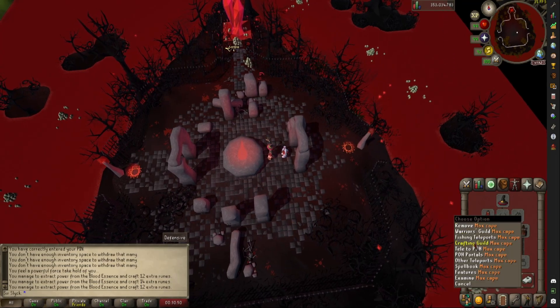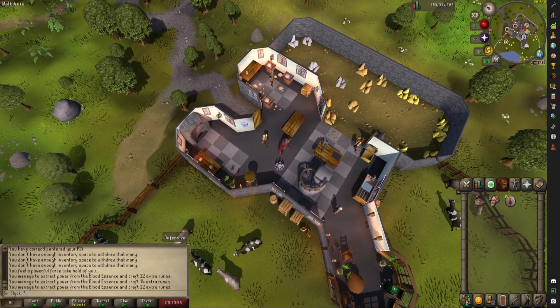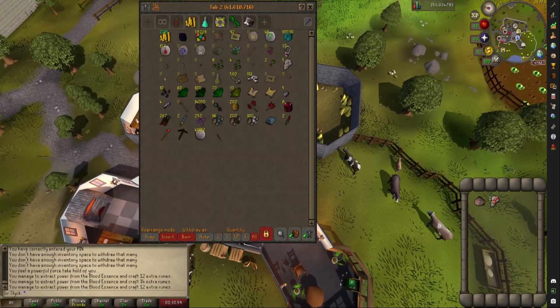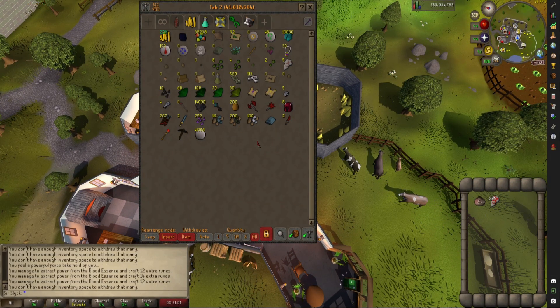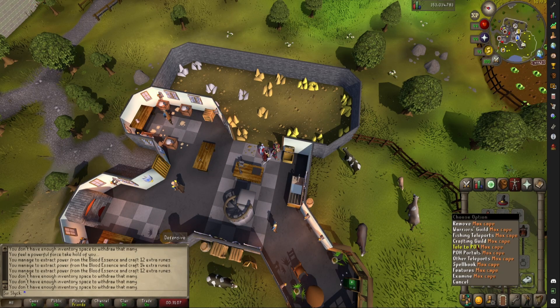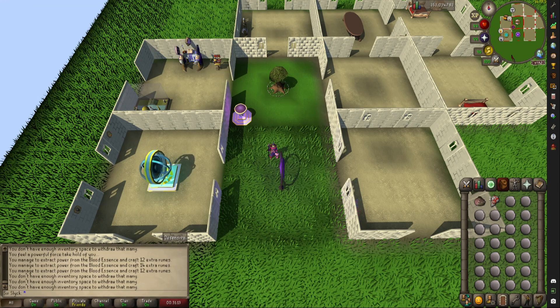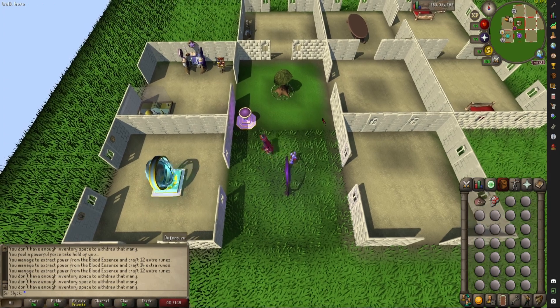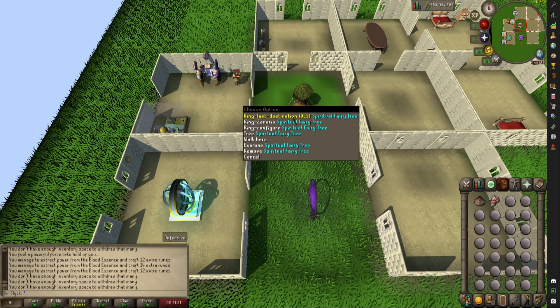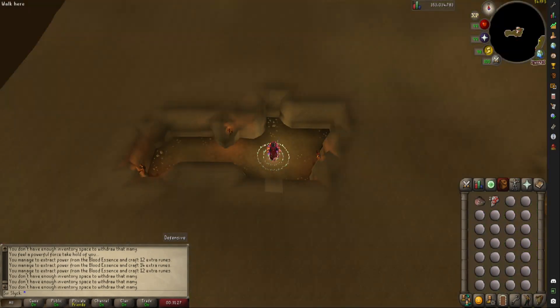Now teleport back to the crafting guild, then back to my POH. I didn't lose much run energy at all, but if I need to I can always recharge it at the pool and go back to runecrafting. So this is the way to do it.